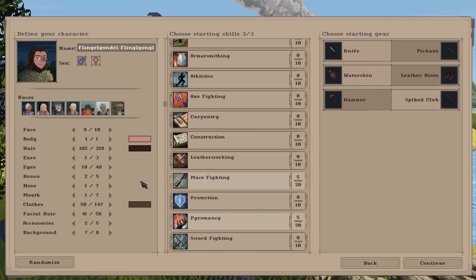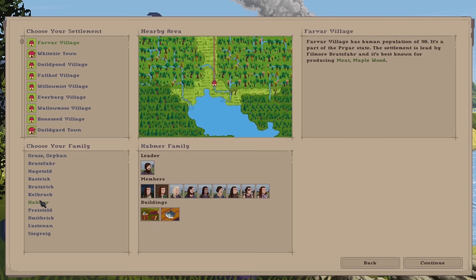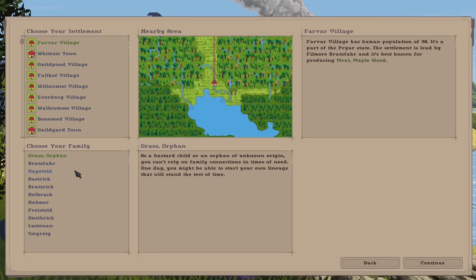I'm not even going to customize the character — a fur coat and a monocle, that is very nice. Now you get to pick your village. I wish you could zoom out on this map a little bit more because it's important to be on the main landmass. If you get restricted to a small isle it's hard to get off. I'm going to be an orphan. You could pick from one of several families with your whole family tree, and there are advantages to being in a larger family. But I'll just be a grass orphan, a bastard child, an orphan of unknown origin.